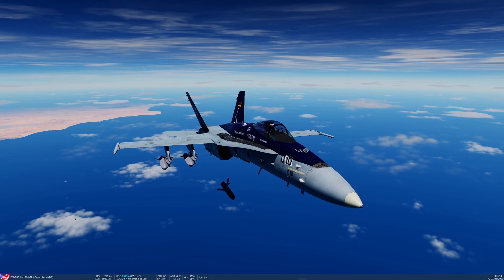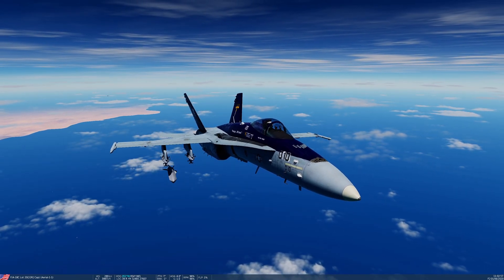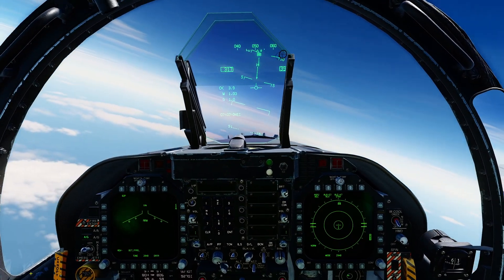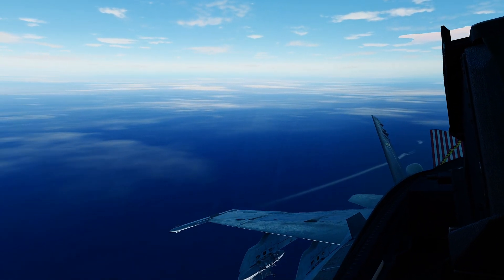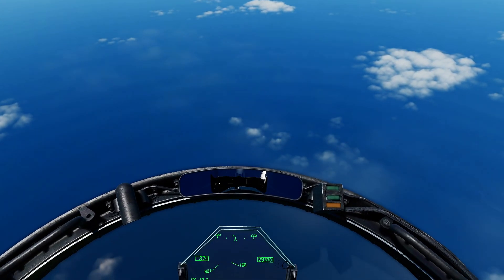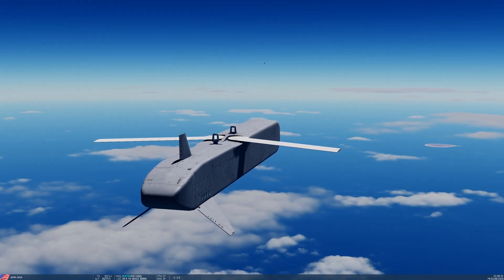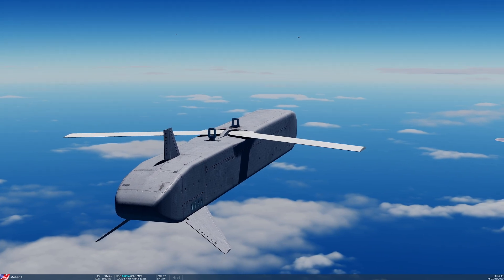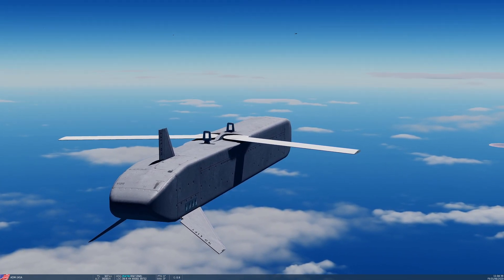Now they're unpowered — there was a powered version of the TALD but this is the unpowered version, so they will slow down as you can see. Wombat, make sure you stay behind the decoys please. Although they're physically small, to a radar they look the same size as us or maybe even bigger. They will glide at what they consider their most efficient glide path, which will get them fairly slow down to an optimal glide ratio speed.